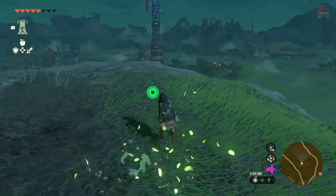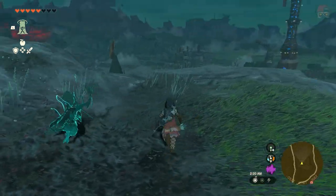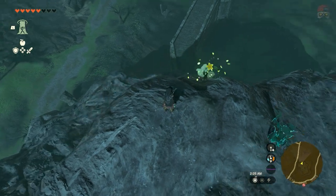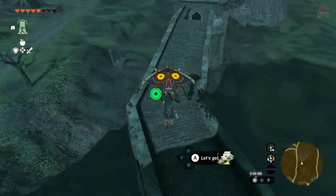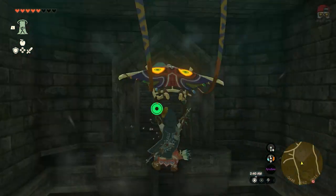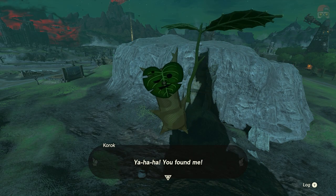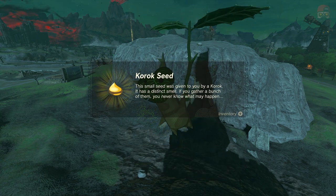The fourth kind is a flower. If you see a flower like this, go ahead and touch it, and it's going to spawn a flower in a different location, then another, and another. Just follow the path until you get to the very end where there's going to be a white flower instead of yellow, and that white flower is going to spawn the Korok.